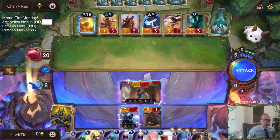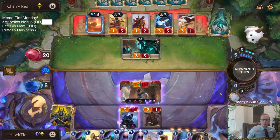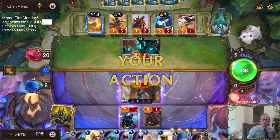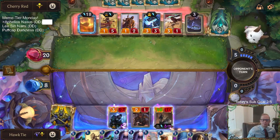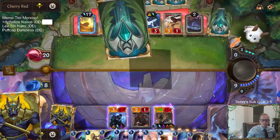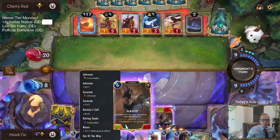Now Nasus has Overwhelm and Lifesteal, so they can't just block and do Ancient Hourglass stuff. They can do Quicksand for one round, but it's Permanent Lifesteal.